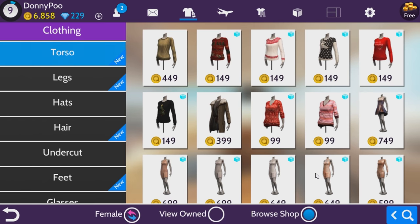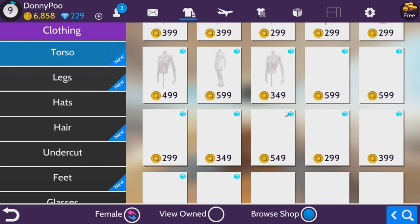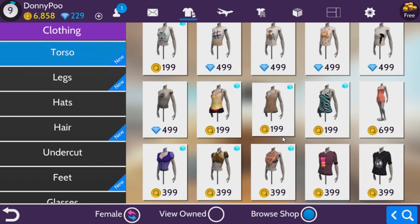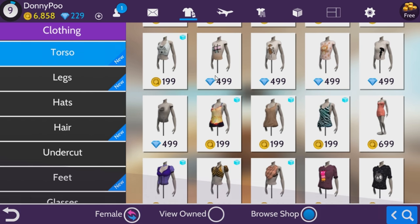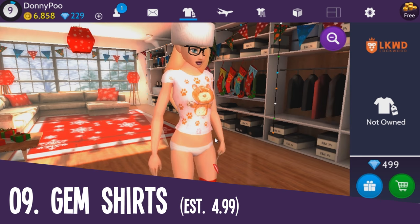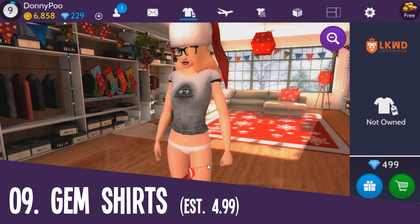Torso — the most expensive torso item in this game. Oh my god, this is taking forever to find. There are so many items. Oh man — yeah, we found them! These are the most expensive ones I've seen yet. Why are these so expensive? This is ridiculous. This is 499 diamonds, and they're all expensive. That's why it's expensive.